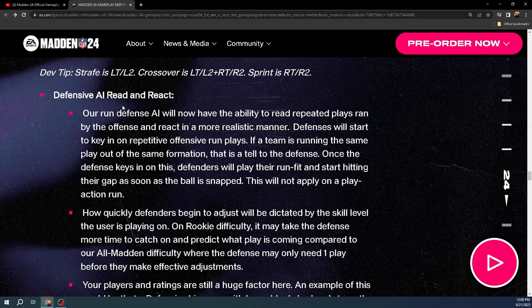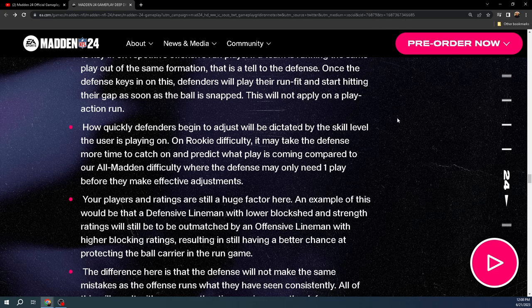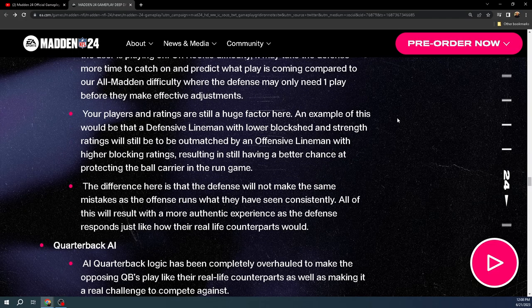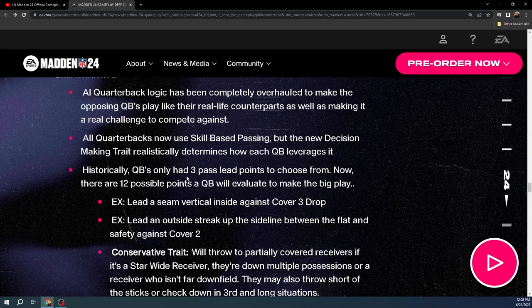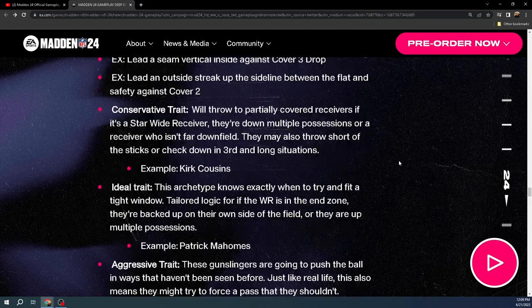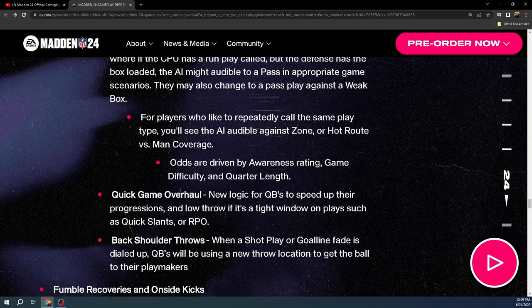Defensive AI read and react — in general, the AI is going to be smarter and react better to repetitive plays. That's true, I've actually seen it, though I don't love it. I think it should be more about the user defender and the actual defense you set up. These are AI improvements in general, with a focus on quarterback eyes. Since I play online head to head, it's not a huge deal for me, but it's there.